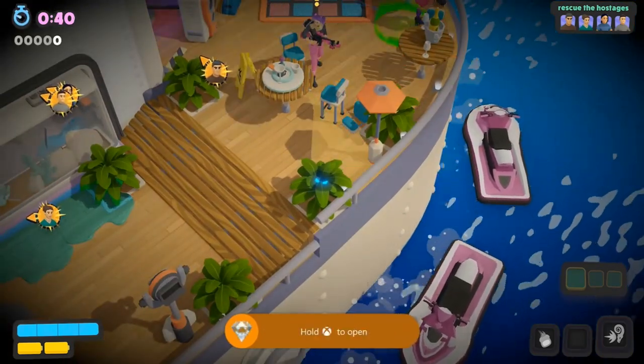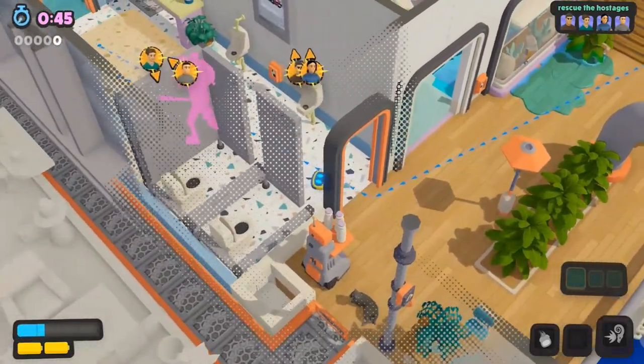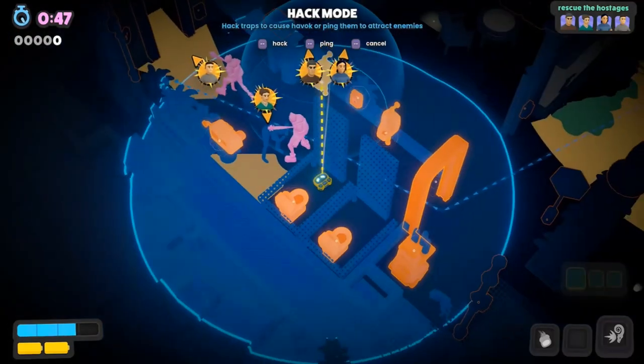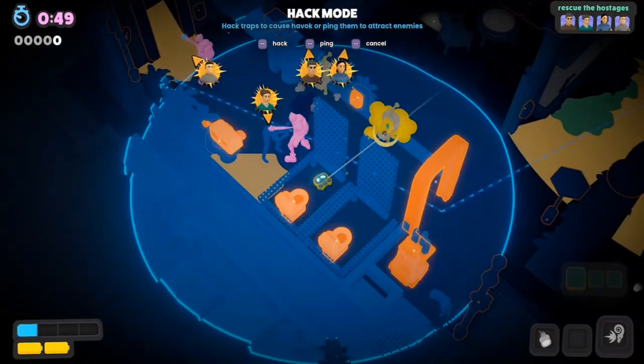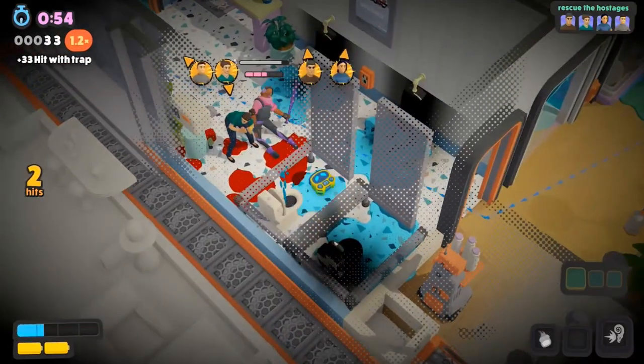Next up, we can unlock the Peer Pressure achievement for destroying every toilet in Cyber Crews. Make your way down into the bathrooms, hide in the stalls, and hack the two urinals as well as the two toilets. Once you destroy all four, that'll unlock the Peer Pressure achievement.